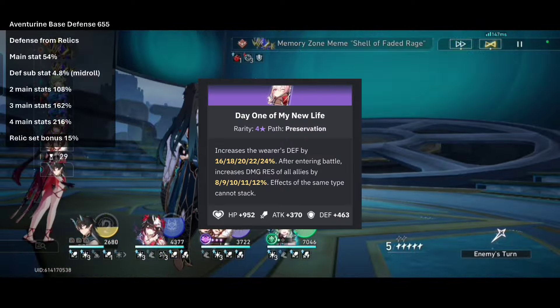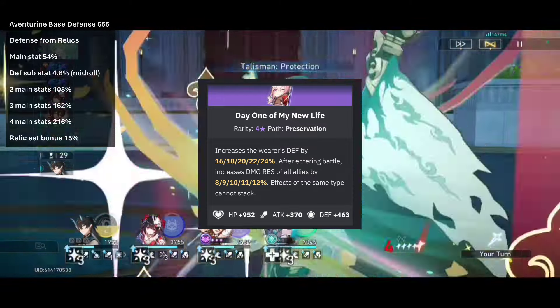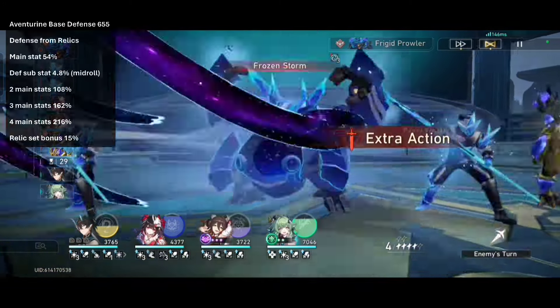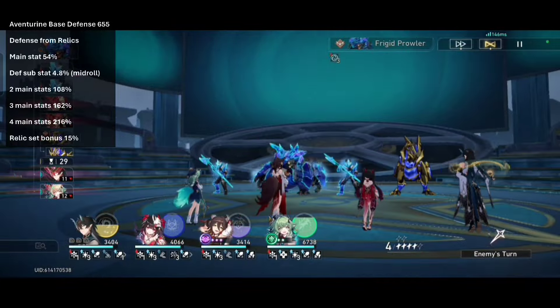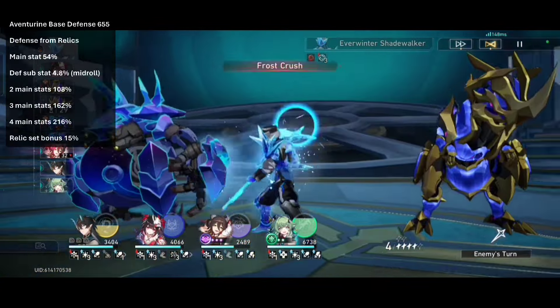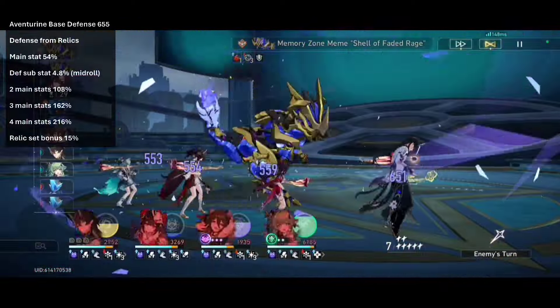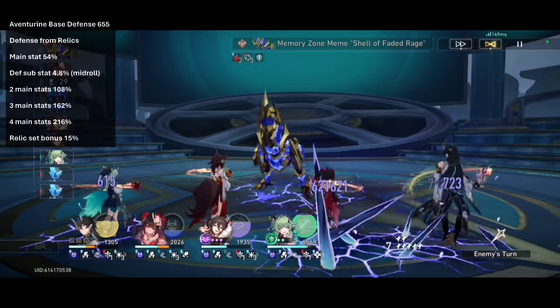Next lightcone is Day 1 of My New Life: +463 base defense, and at R5 it gives 24% defense. This one is more of a defensive option than an offensive one. You will need 234% defense stats — so once again all main stat defense percents and also 4 substat rolls of defense. I don't like this one; it gives you defense so it's easier than some options, but I believe there are better choices.